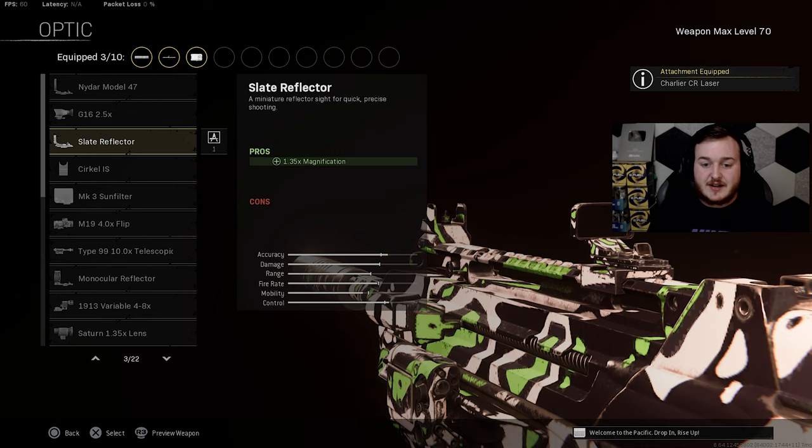For the optic I'm adding on the Slate Reflector. This is going to help with the iron sights, which are not good at all, so having this on is going to help out a lot. You can use either the Model 47 or the Slate Reflector — either one works, run whichever you prefer.